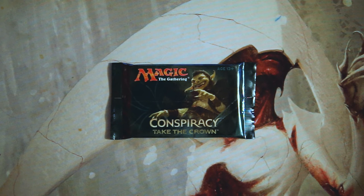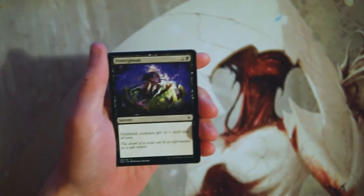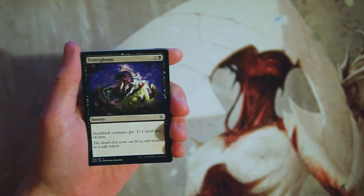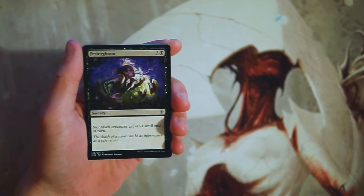Hey, what's going on guys, and welcome back to the Crack a Pack series. Today we are opening up a pack of Conspiracy: Take the Crown — the second edition of the Conspiracy set. I really liked both of these; they were a little underrated in my opinion, but they both had really great reprints as well as a few really good original cards. Things like Dack Fayden were in the first one. Kaya, I believe, was the big planeswalker in this one. There are also quite a number of really good reprints — Show and Tell, Berserk, and Expropriate, which is a really great Commander card.